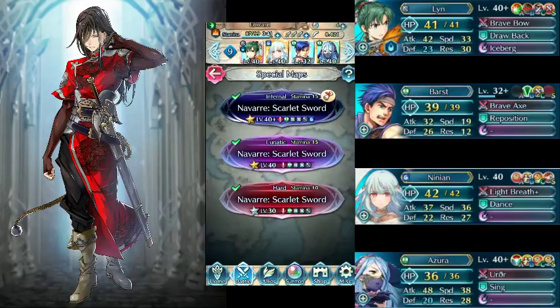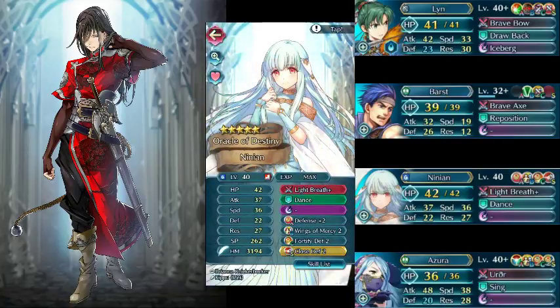Next we have our first dancer, who for both me and Meku ended up being Minion. Those are Minion's stats — nothing really super important there, except obviously she needs to have some kind of dancer or sing ability, and she needs to have a high defense.